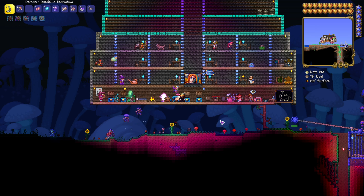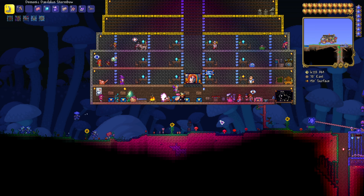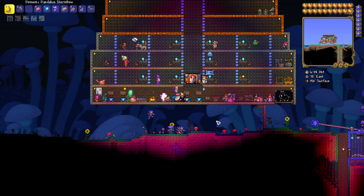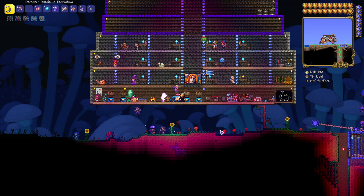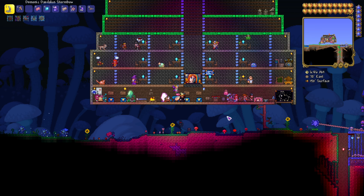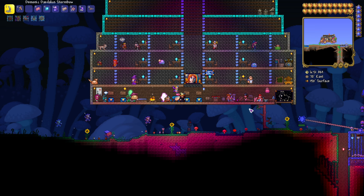If you do this you're going to end up with so many Souls of Might that you probably won't need to fight the Destroyer again in your entire playthrough. I'm going to use the Daedalus Stormbow and holy arrows, and we're going to go up nice and high so that he can't reach me. If you fight him on the ground you're going to end up getting hit constantly.